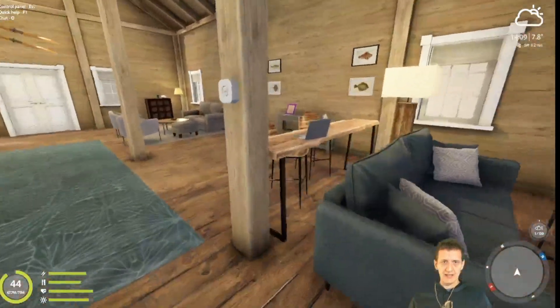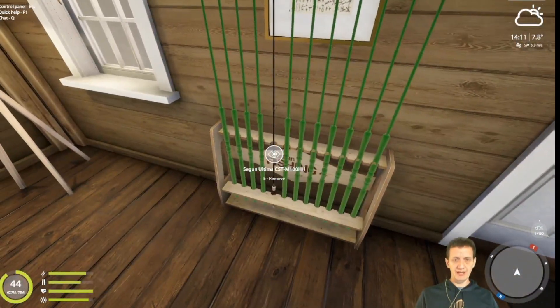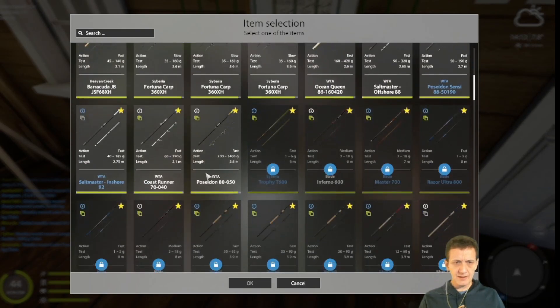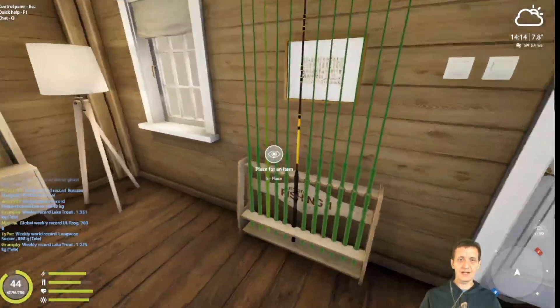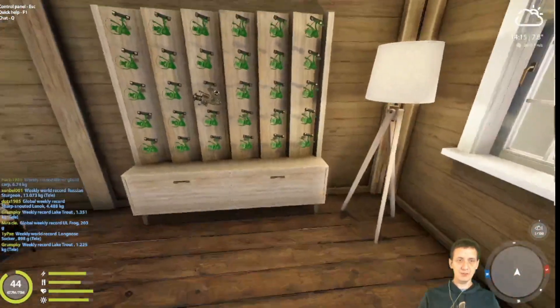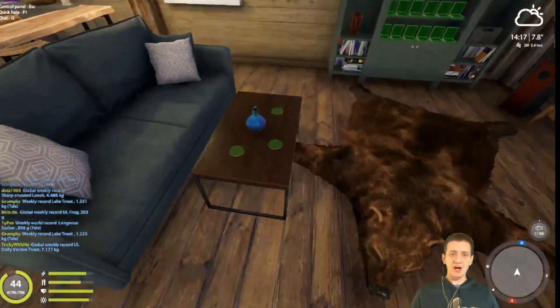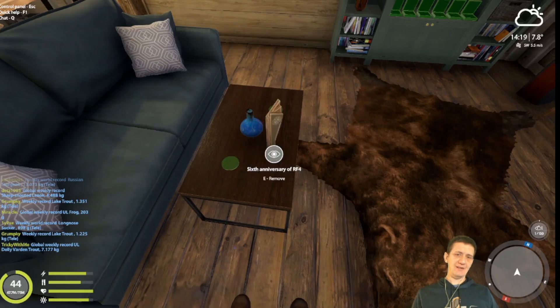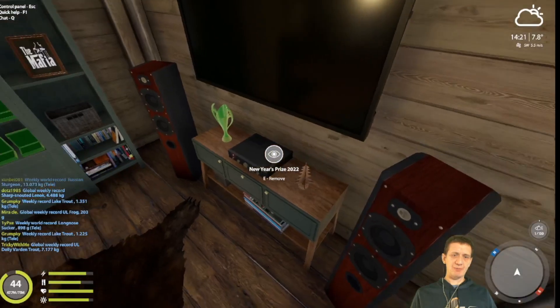That rod — the bottom of it you couldn't see very well. That was an issue with that rod specifically that you wouldn't have with most. It looks like on this coffee table we can put some items. Are these considered trophies? Here are more trophy spots. Now we've placed all of our trophies. What are these awards? I don't have any awards — that's embarrassing. I do have the Honorary Fisherman Mosquito Lake award.